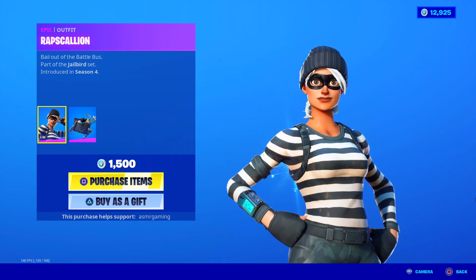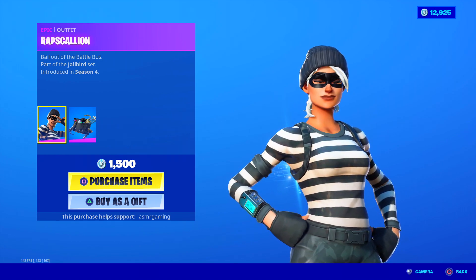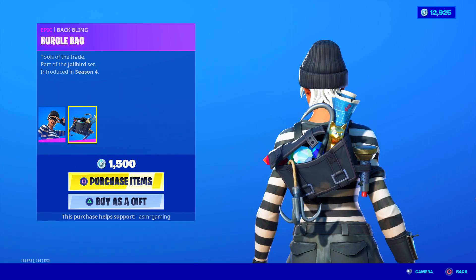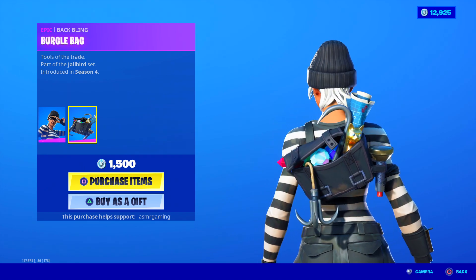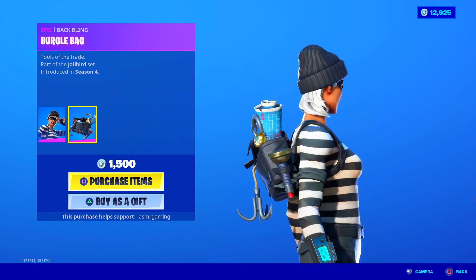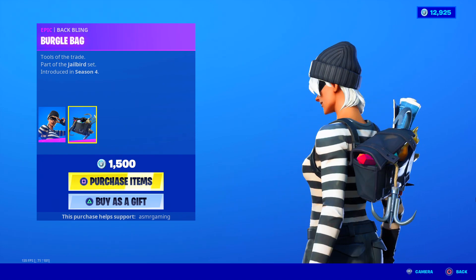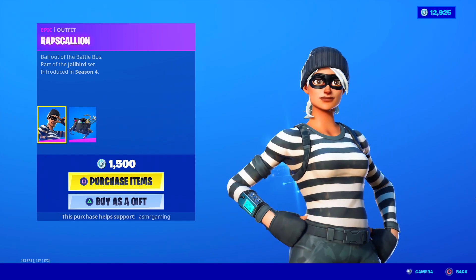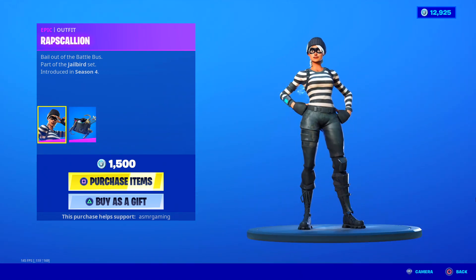Rapscallion is back. Is it just me, or does Rapscallion come back like every other week? 'Bail out of the battle bus' — part of the Jailbird set. She's like a professional thief. Comes with the Burgle Bag back bling — 'Tools of the Trade.' The back bling has diamonds and gems, a grappling hook, a flashlight, a map of what looks like a museum or bank vault, a golden cat, and a crowbar in the bag. Lots of things — it seems like she successfully stole some items. It's an okay skin. Back in Seasons 4, 5, and 6, I saw a bunch of people using this, but you don't really see a lot of Rapscallions around anymore, even though it comes back a lot to the item shop.